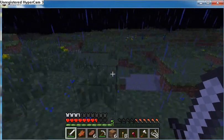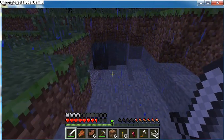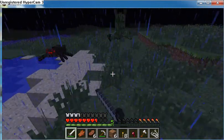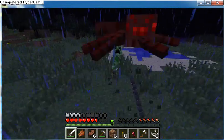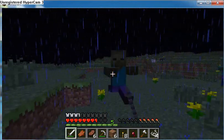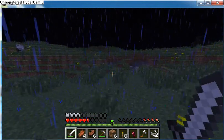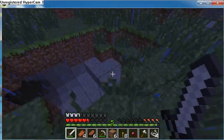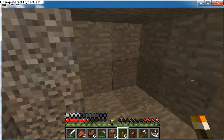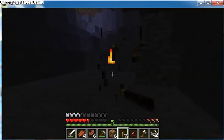There's a cave over here and we'll go ahead and explore this cave. I was going to explore a different one, but this one's closer. I totally forgot something very important: torches. We're just going to have to try to deal with eight torches. Well, that is a fail of a cave. I guess we'll check out a different one, then.